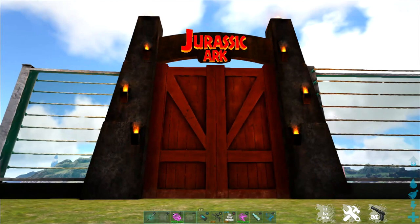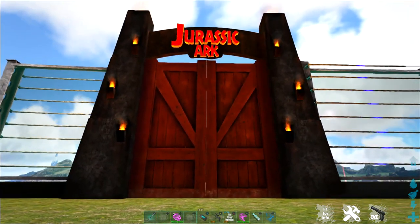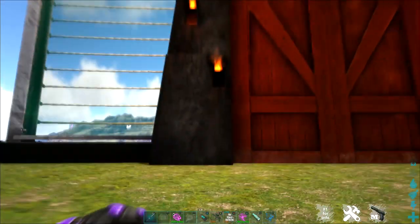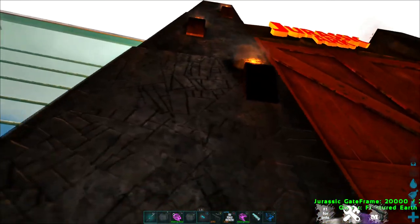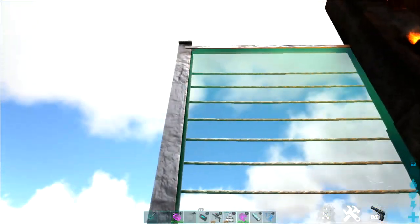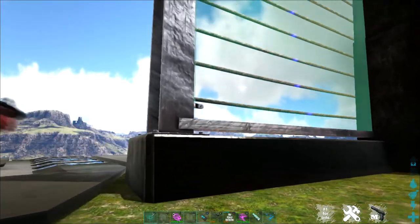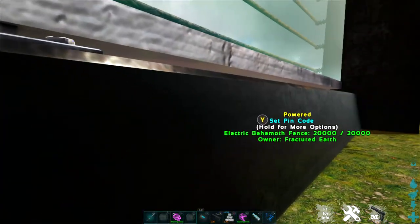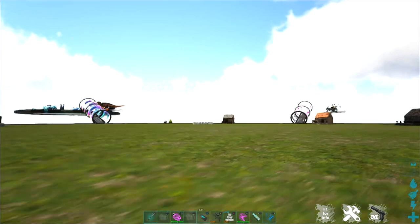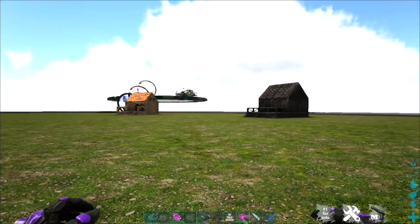Moving along, we have the popular Jurassic ARK mod. This doesn't have a lot of building materials, but what it does have is pretty cool. If you want to go the whole Jurassic Park theme, you get a lovely Jurassic Park dino gate, extra large gate, and electric fences — both a regular sized electric fence and a behemoth fence as well. This does require power and it works just like a regular electric fence.